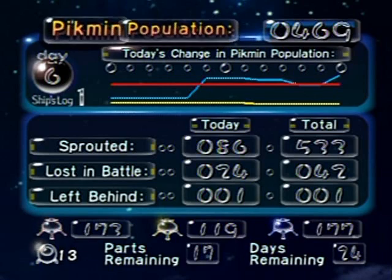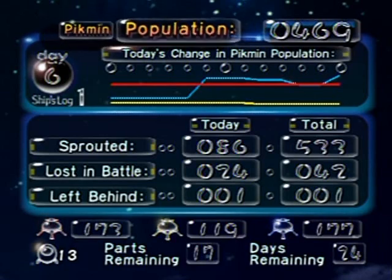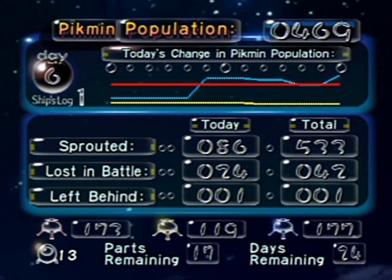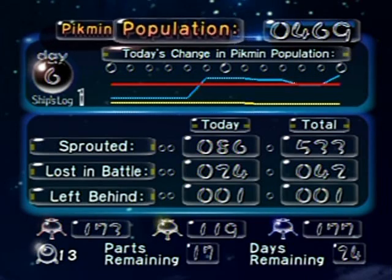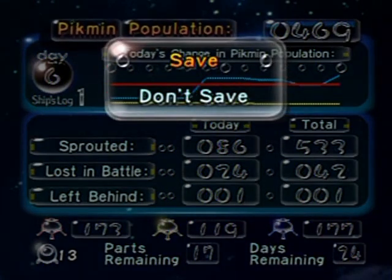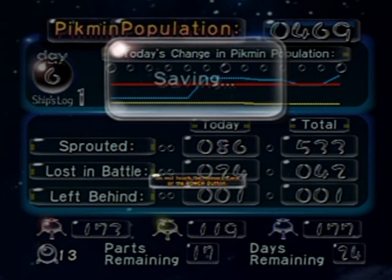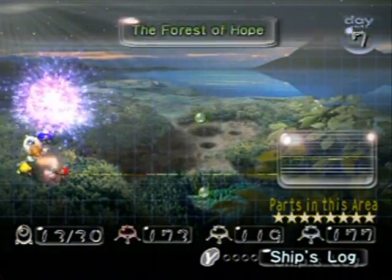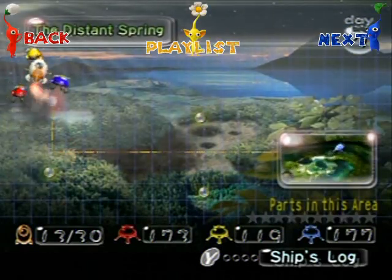I actually did make a Pikmin profit today — I lost some but sprouted 86, so it's still a pretty good day, except I left those blue ones underground. I probably should have plucked those ones in the ground, since they'd get added to my team and go into the onion. I've now recovered 13 out of 30 ship parts. With that, I'll end this part — hope you enjoyed it, and I'll see you in the next one. I'm not going to the Distant Spring just yet.